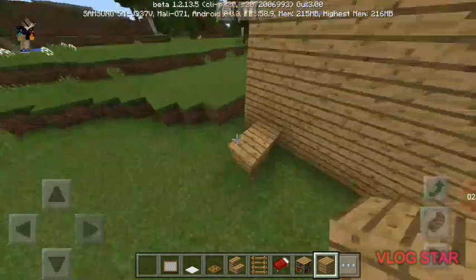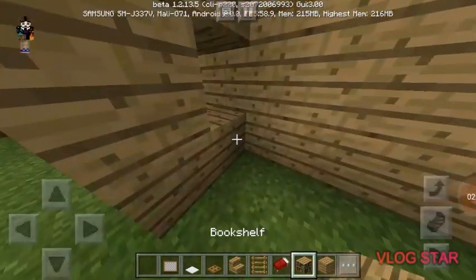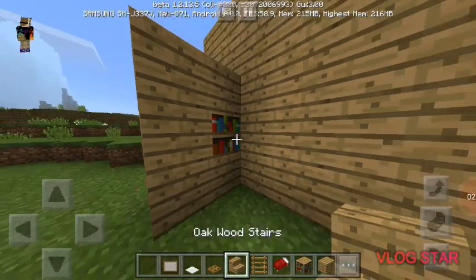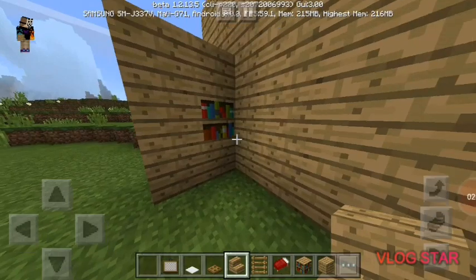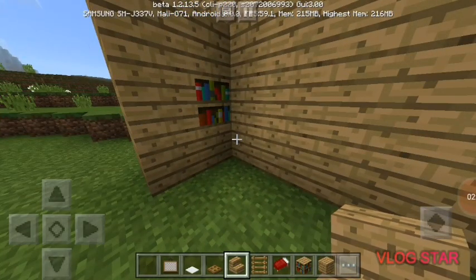Ok, so what you're going to want to do first is take your oakwood or wooden planks and go like this. Now make sure you have a little place right in between here so you can place your bookshelf. Now what you're going to want to do is you're going to have your staircase of any choice — I'm picking this color.